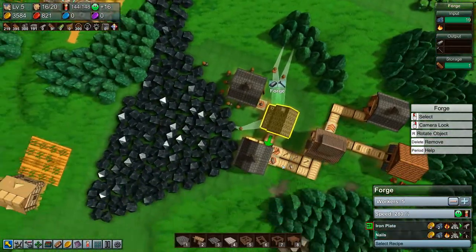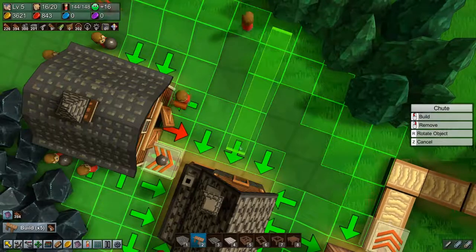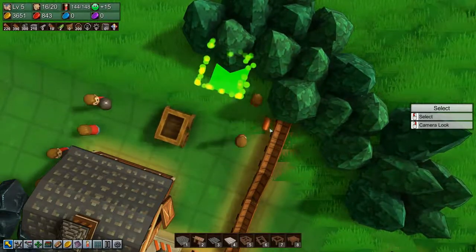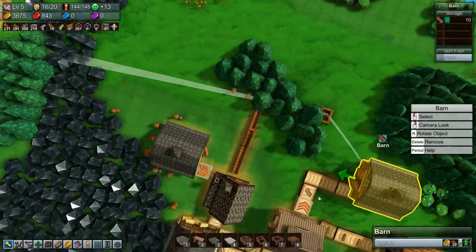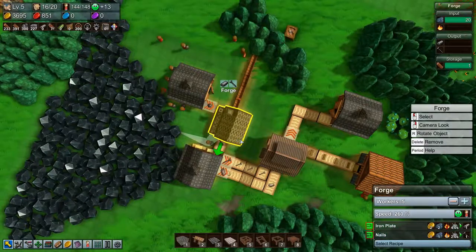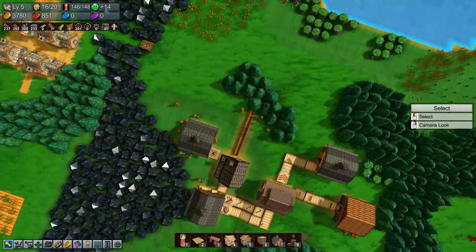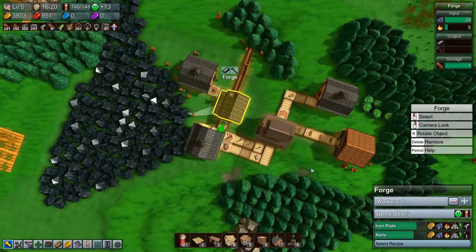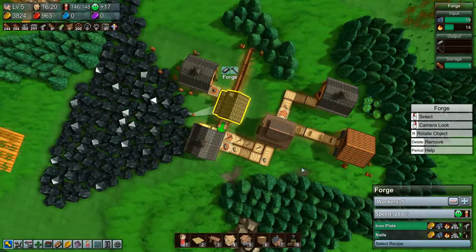Now we're not getting enough fuel either. Let's add more fuel — wind fuel there, fuel, wind fuel there. We need more fuel. Hopefully that helps. Building up on fuel now, and it's making both nails and iron plates.